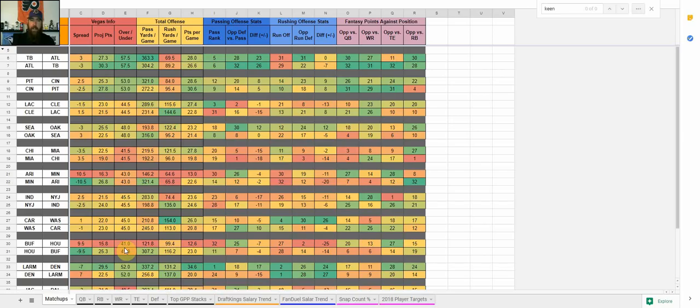I'm more stats-driven than narrative-driven. Moving on, we've got total offense for each team — passing yards per game, rushing yards per game, and how many points per game they score. That's not fantasy points, just overall points to give you a look at offenses. As you can see, Tampa Bay and Atlanta are both pass-heavy and a little lower on the run side. We've also got more advanced passing and opponent passing defensive stats. Tampa Bay ranks fifth in passing and Atlanta is sixth, and both defenses are not very good against the pass, giving you a high differential.